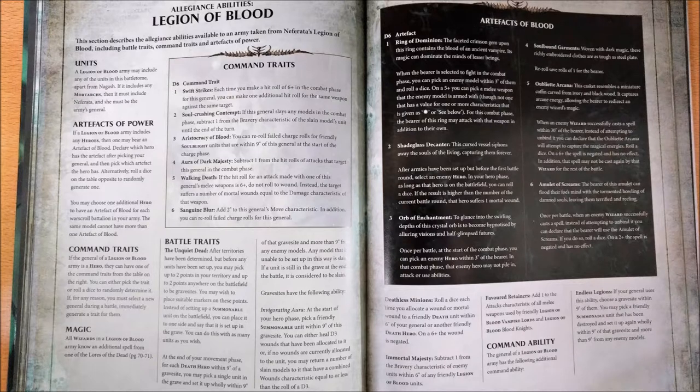Now we can talk about the command traits. First, remember that the command trait can only be given to non-named characters, so characters with a name cannot have a command trait. This alliance requires one more thing than normal: normally the general doesn't have to be a hero, but to play this alliance, the general also has to be a hero — a leader — so you have to take note about this detail when you choose this alliance.